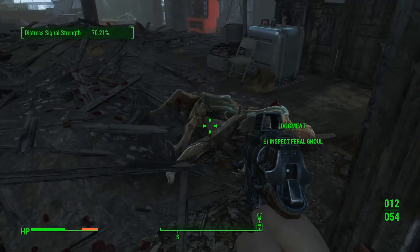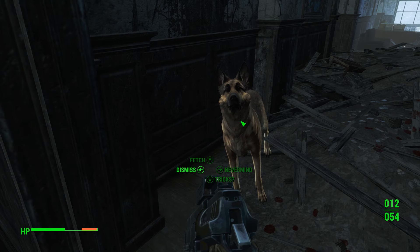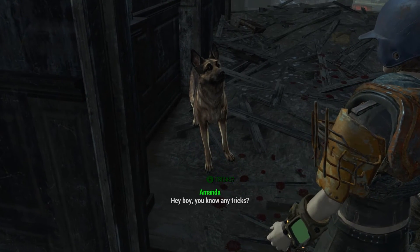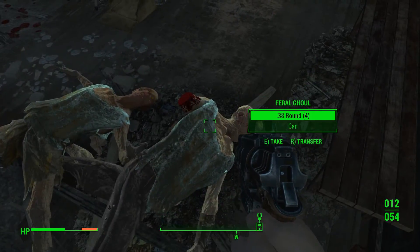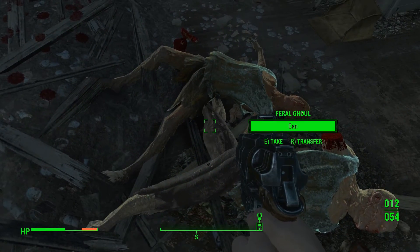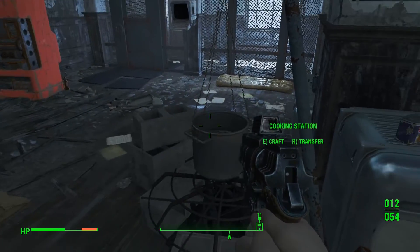Alrighty, I think we are done. Let's talk. How you doing buddy? Thank you very much. Hey boy, you know any tricks? Good boy. So what do we need? A fuse. A fuse is always good. Anything else? Nope, nothing else.